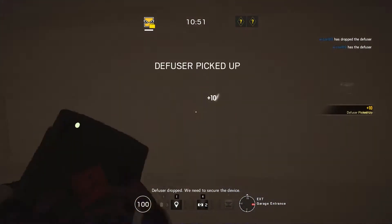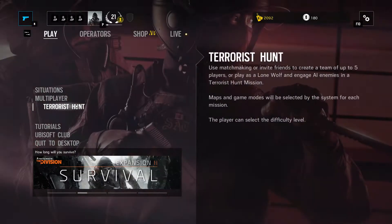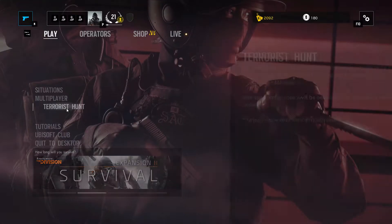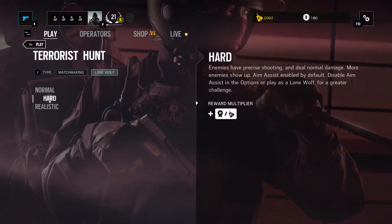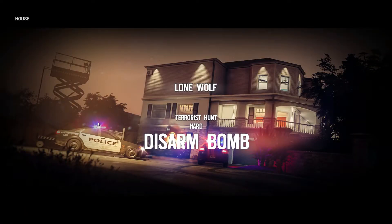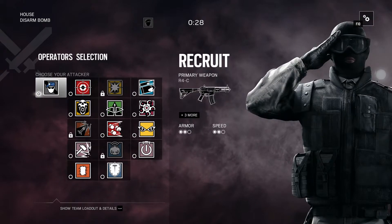Another thing that can help you with your reactions and aim is running some terrorist hunts on hard. Set some terrorist hunts on hard and try to do a speedrun on that map. Kill everyone you see, even the hostage probably — it will train you pretty good.